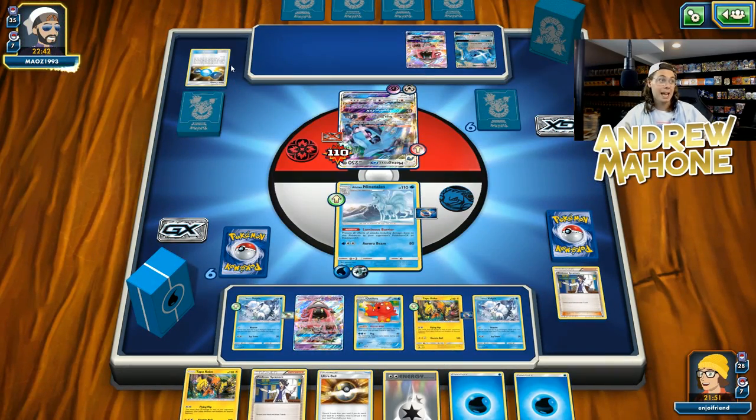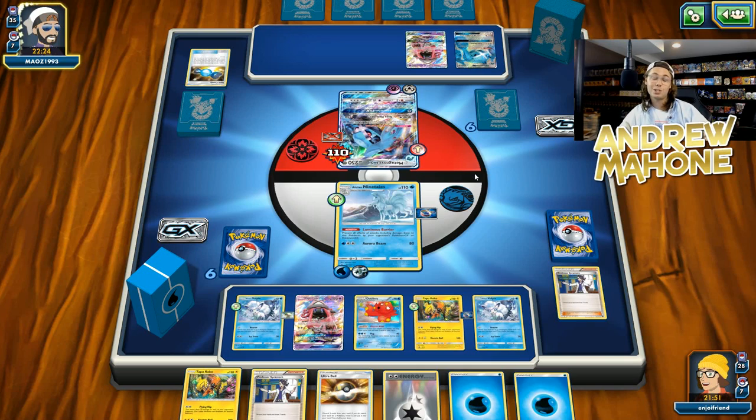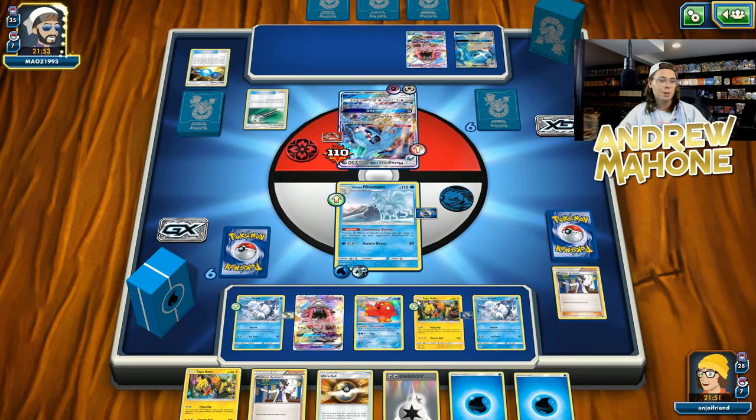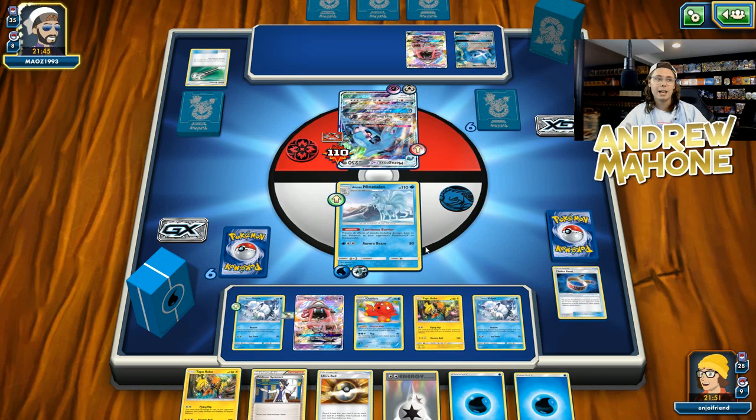Now I can just Ore Beam for 110 over and over again. My opponent is going to have to try and scrape together a Metang — they should have Metangs in deck since they did not use any of their Metangs to evolve up into these Metagross. But they don't have any Beldams out on their bench right now, so they're not going to be able to get a Metang this turn. They're going to have to endure a few turns of me just hammering them with Ore Beam. If I could spread enough damage with Ore Beam, then eventually I could devolve all my opponent's Metagross with that Espeon EX that I run. Unfortunately I don't have any bench space for Espeon right now, but I do think two copies of Alolan Ninetales with Luminous Barrier could really help this deck's Metagross matchup.